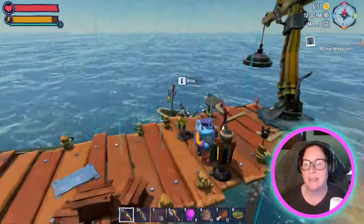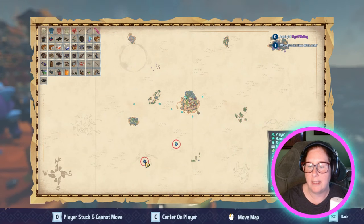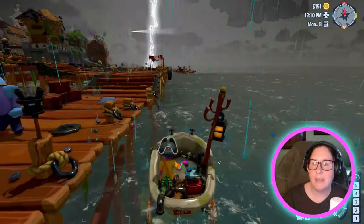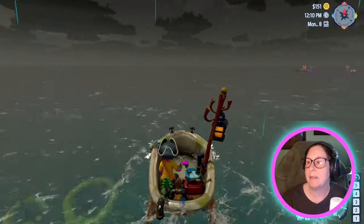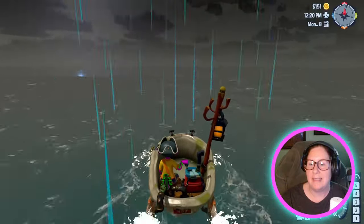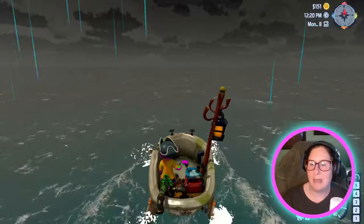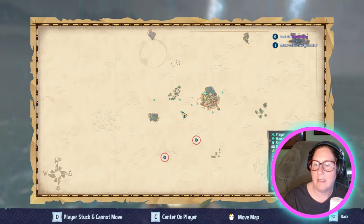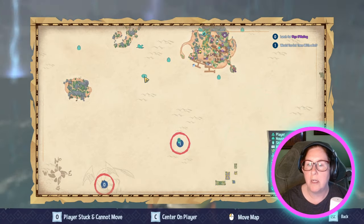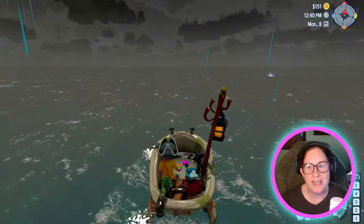Oh, here comes the rain — this is going to be spectacularly terrifying. We're going here for lunch and here for the green egg. Yes, we have lightning and we're going on the water in a bathtub — let's hope we don't get struck. Oh my God, this is terrifying. This is probably not the safest thing I've been doing. Am I even going in the right direction? I don't know if there is a death or knockout in this — like if you get struck by lightning, does it take your stamina down or something?